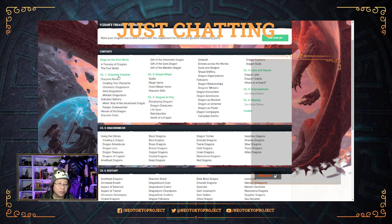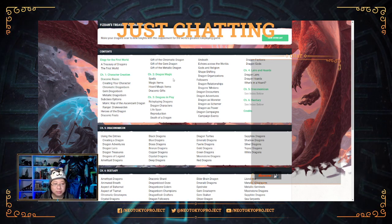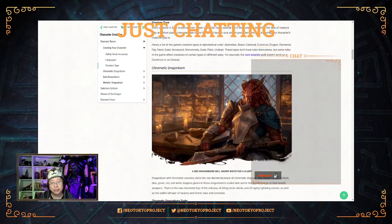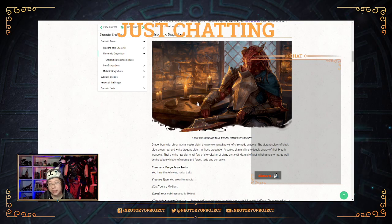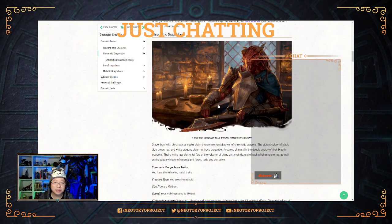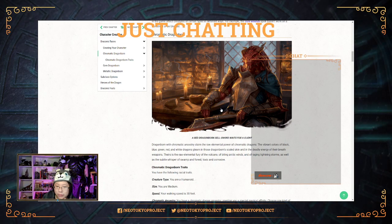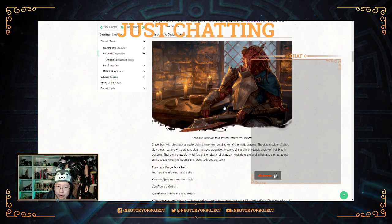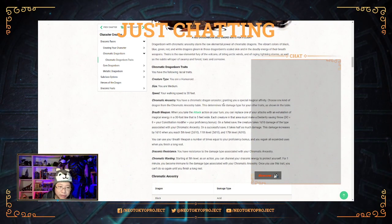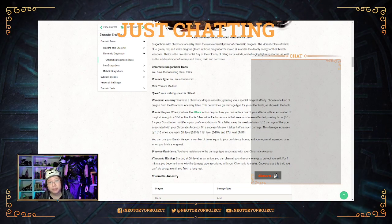Starting with character creation — the three main things are dragonborn subtypes. Let's quickly pop into that. There's some really cool art you'll see if you buy the physical book. This artwork looks pretty familiar — was this in the Adventures in the Forgotten Realms set for Magic? Could be the sellsword in the red card. There are some varieties of dragonborn here that are definitely a big step up from the standard dragonborn in the Player's Handbook.